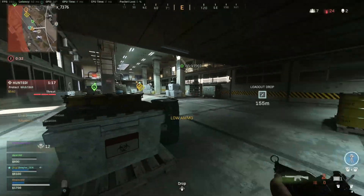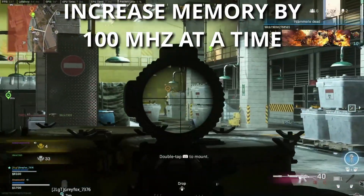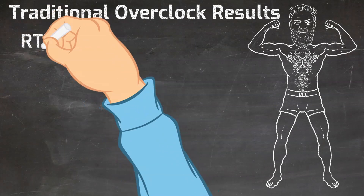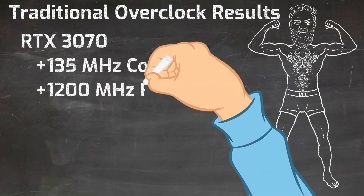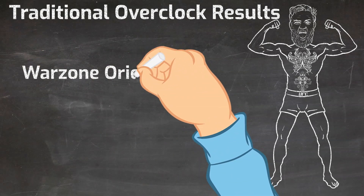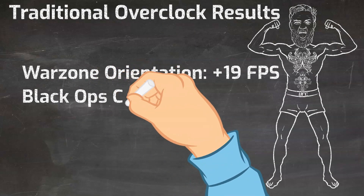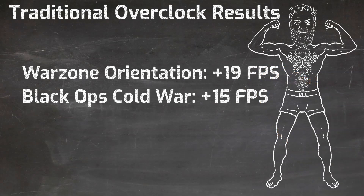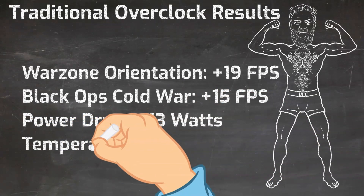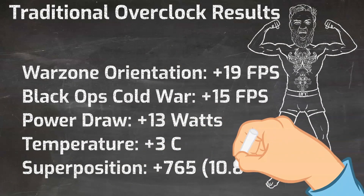You increase that core clock by 15MHz increments until you find system instability, then you back off. Continue backing off until you're convinced that your system is 100% stable, and then repeat the same procedure with the memory — but instead of moving in 15MHz increments, I recommend moving in 100MHz increments. For my RTX 3070 I was able to achieve a 135MHz core overclock and a 1200MHz memory overclock. Moving on to the results of the traditional overclock — I was able to get Warzone Orientation FPS up to 268, an increase of 19 frames per second. In Call of Duty Black Ops Cold War my frames per second jumped from 180 all the way up to 195. Unfortunately power draw increased as well, up to 213W, leading to higher Superposition temperatures — on average about 3 degrees higher. The Superposition benchmark score increased all the way up to an average of 9633.